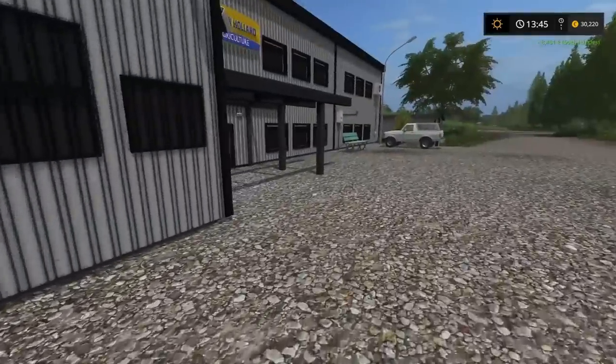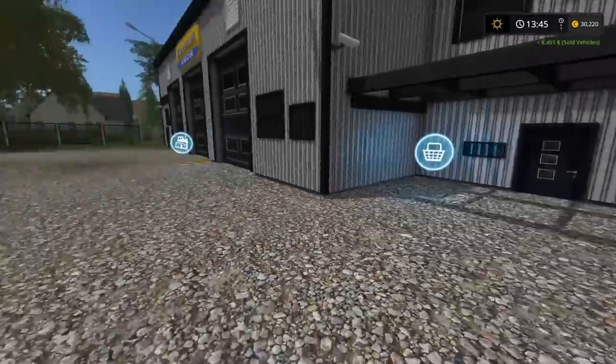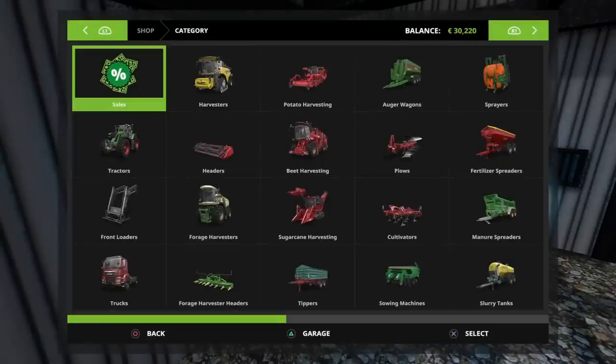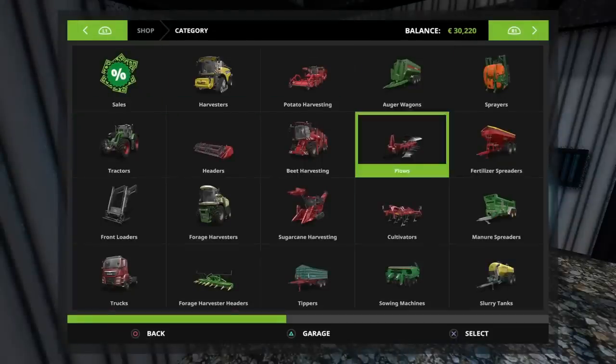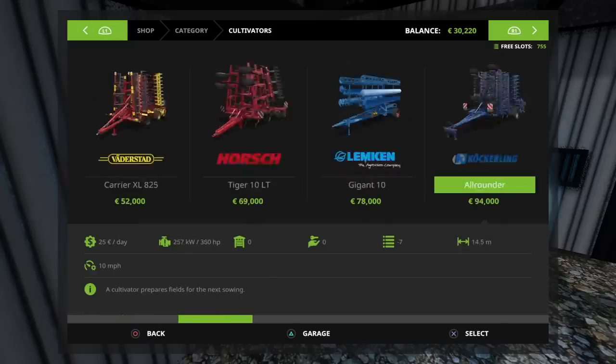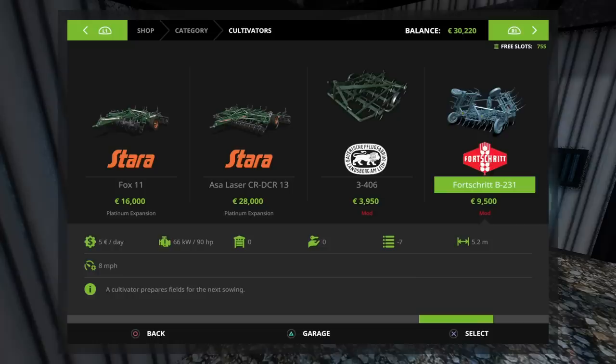What are we up to? 30. I sold all the silage bales, they've gone. So, we need a cultivator, and I think I was going to go with the Fort Shrit, because it's going to be fairly cheap, low horsepower requirement, and quite wide for what you get. Well, it's 9,500.